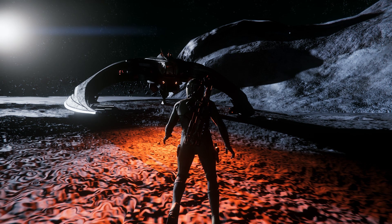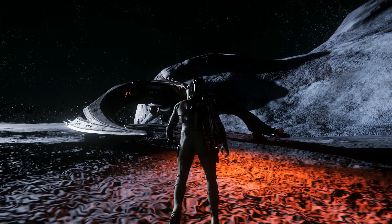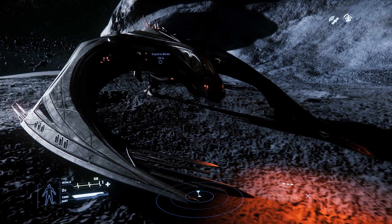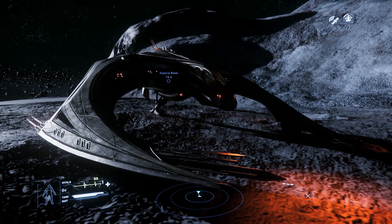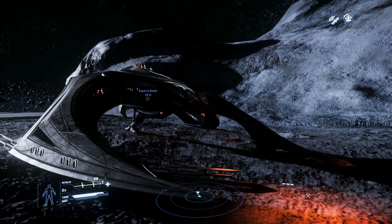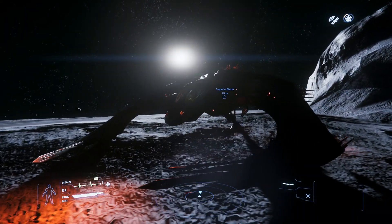More correctly known as the Vanduul Blade, this is technically a Vanduul ship — but not really. The Vanduul Blade is an old Vanduul light fighter; the Vanduul being the aliens fighting humans. It was supposed to be a carrier-based ship, and while a bit obsolete now, they still fly in swarms. It's roughly equivalent to the Aegis Gladius — a light fighter, not a lot of punch or defense, but quick and agile.